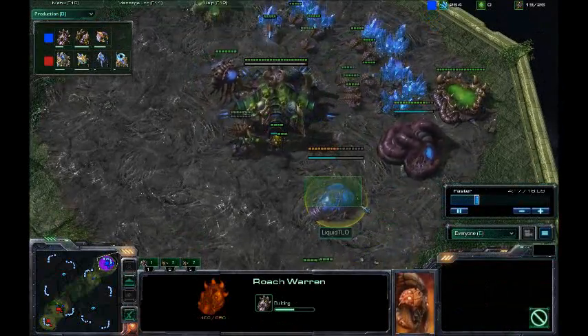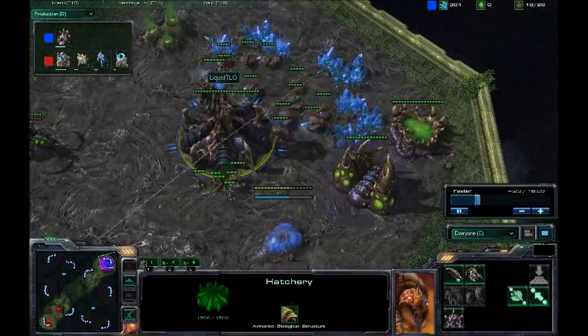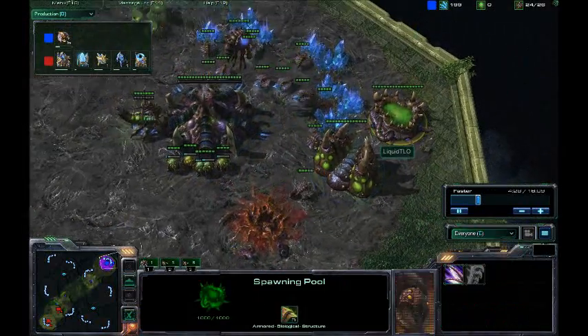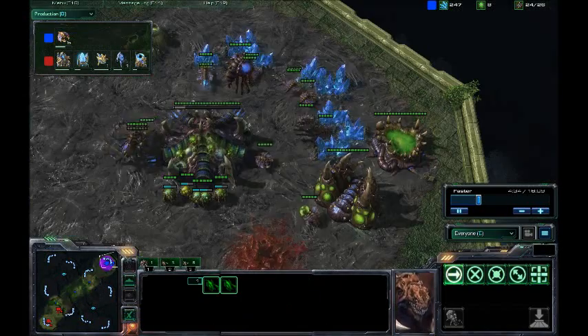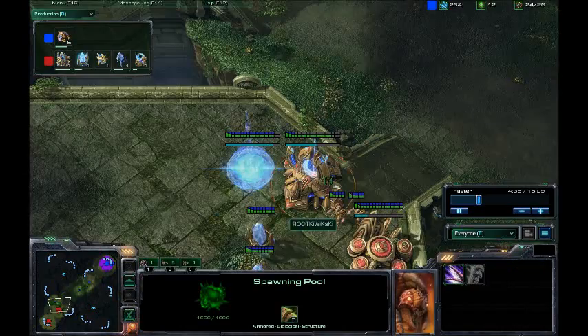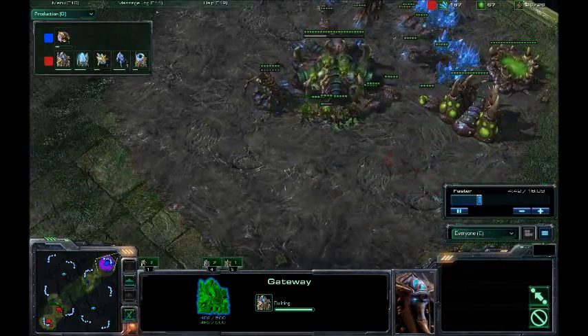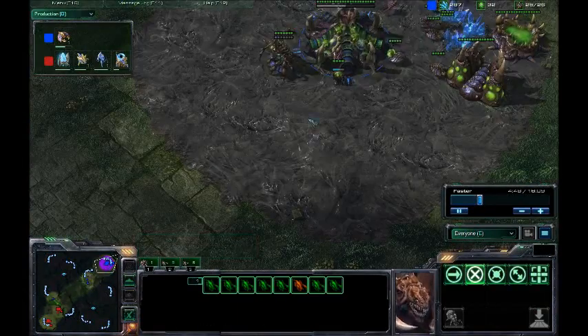TLO transitioning into this Roach Warren, which is very smart. I wouldn't say it's original, but he's just felt like destroying that Roach Warren now. I thought it was a very smart build, because you go the nine pool forcing your opponent to get out a quick Zealot, or two as we see here, and then you go straight into the Roaches, which basically annihilates Zealots.